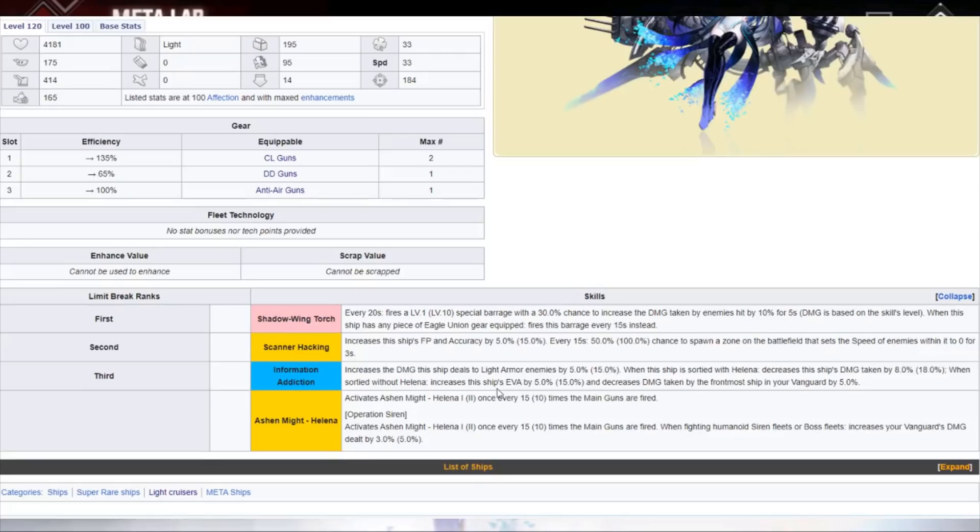Do pay attention that she costs 14 oil, which puts her at battleship pricing range. But aside from that, good design, good kit — a lot of free damage, a lot of self-steroids, some damage reduction. She packs a little bit of everything and can't go wrong with that. A very very solid ship. Hope you guys enjoyed the video and I'll see you in the next one.